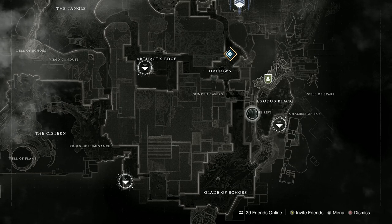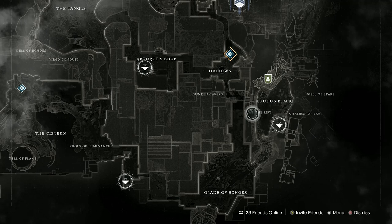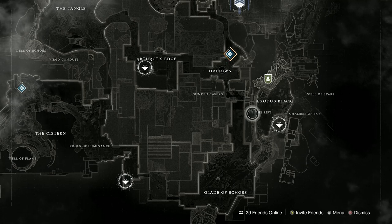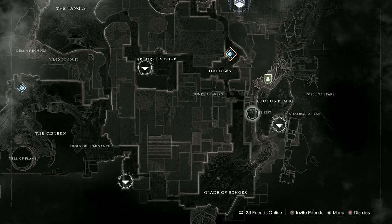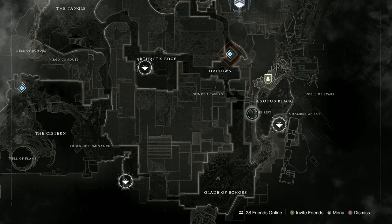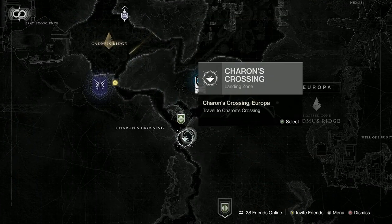If it's Void kills, Solar kills, super kills, or Cabal kills, I go to the Rift lost sector — there's a whole host of enemies at the start that you can kill with whatever element or super you need. When it says get super kills, you want something that extends your super duration. For Warlock, combine Crown of Tempest with top tree Stormcaller. For Titan, I'd recommend bottom tree Sentinel with Doomfang Pauldrons — you can make your super last forever if there are enough enemies.